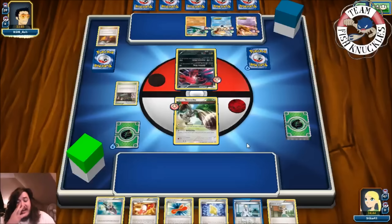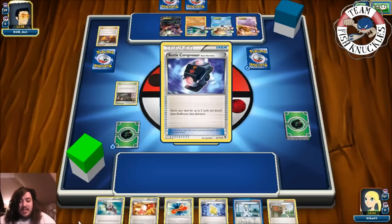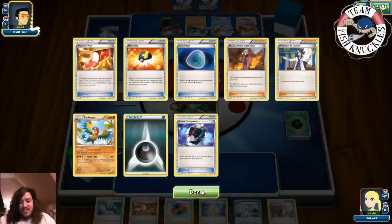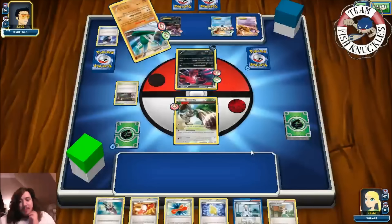My opponent has 39 cards left in their deck. If we get a turn one Durant with four energies and use Devour, we can actually win the game. We see a Dark Energy and a Dark Patch come out. There's a Battle Compressor - he's going to have 36 cards left. Battle Compressor discards three cards. Like I said, this is just for fun - they'll probably fix this glitch because it's really broken.